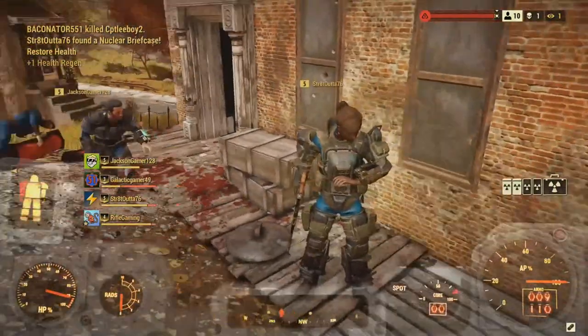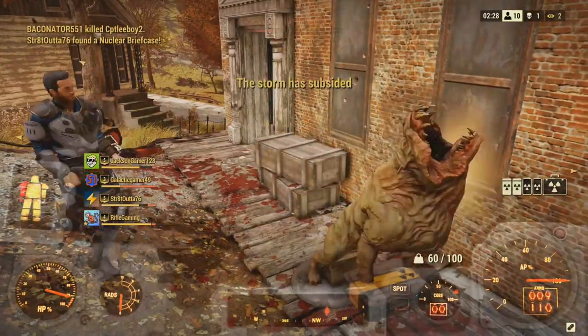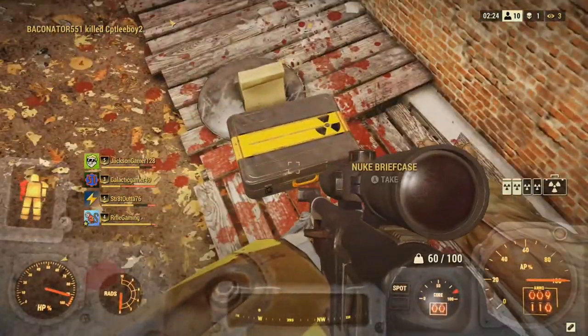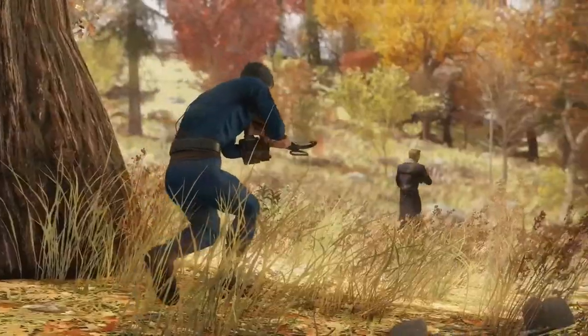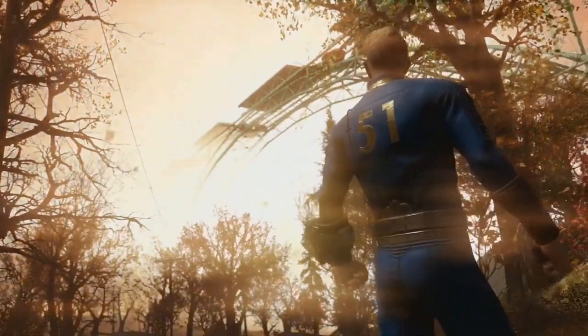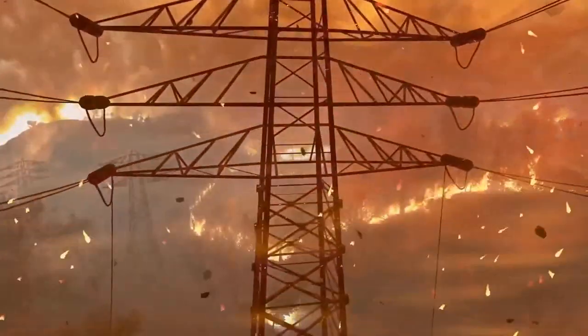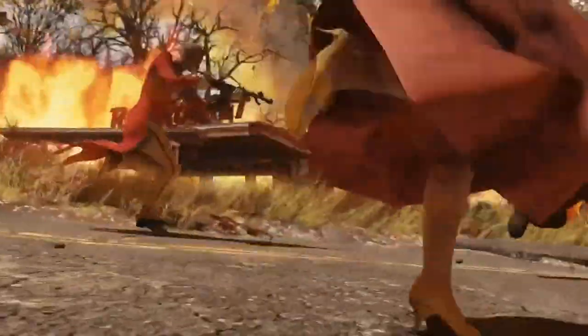Which makes sense — the nuclear blast is just like launching a nuke in adventure mode, it is a pretty big radius. What's cool is you can hold on to this briefcase and just run around with it. You basically have a mobile nuke and you can choose when and where to launch it. I didn't realize how fast it actually drops.